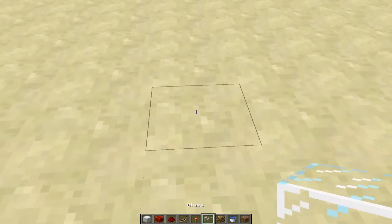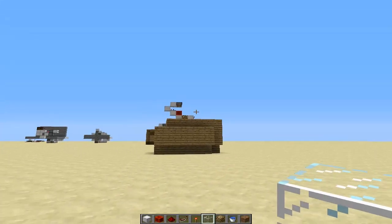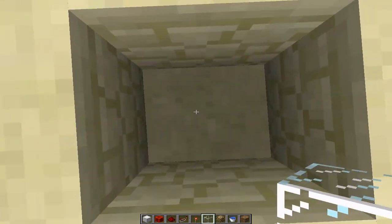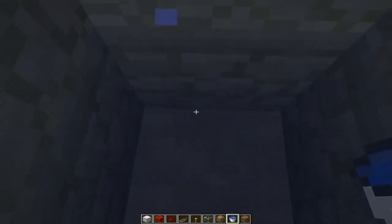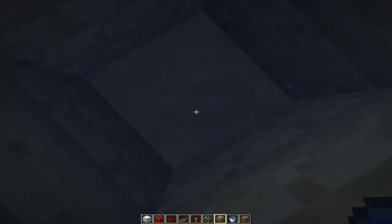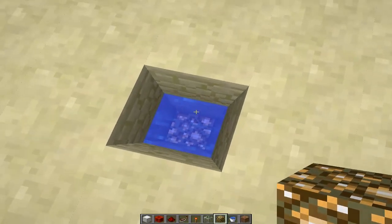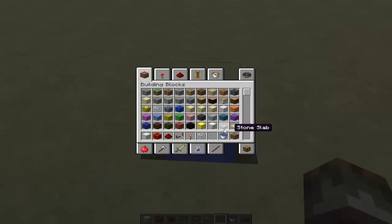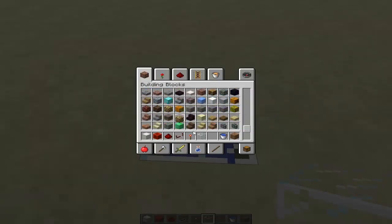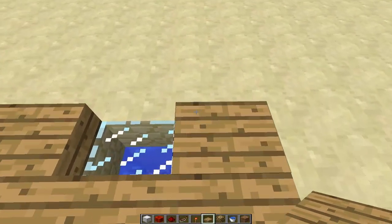Let's start off by making the light, which is 100% optional — it's a nice addition to the farm. What you do is dig four spaces down, then place water one block down from there, so you have two blocks of water. At the bottom, you place glowstone. The water limits the light coming through, giving the perfect amount of light inside the room that won't affect the wheat's growing. From there, put glass here, and then place half slabs around the room so you don't get monsters spawning inside. That's how you build the light.